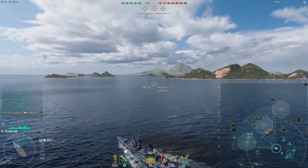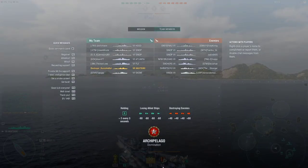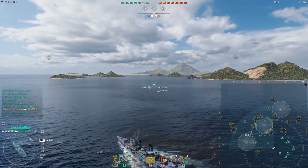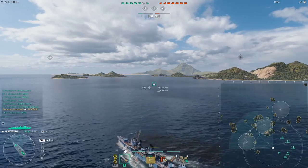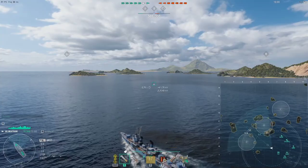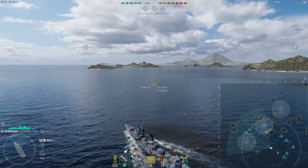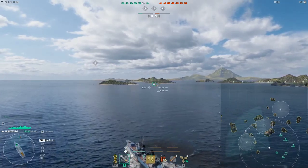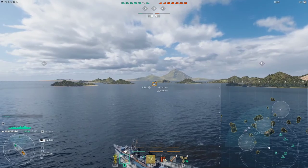Take note, I'm not using speed boost or anything like that. I do have a Fiji, a Hood, and a Sinop kind of pushing in my position. In my opinion, it's better for me to maintain some close proximity to them so they have a reasonable chance at helping me in a destroyer fight.